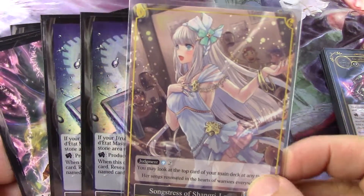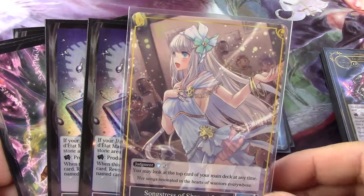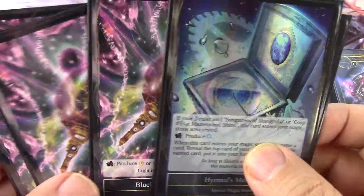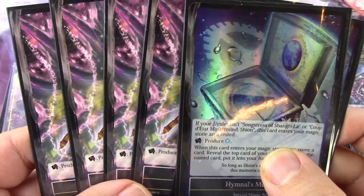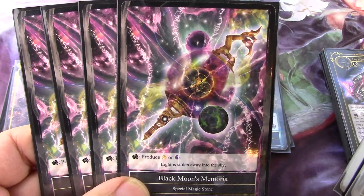Xi'an told us you may look at the top card of your main deck at any time, so you're going to know what it is. That's why it's there. And then four of the Black Moon's Memoria, which produces either darkness or moon will.